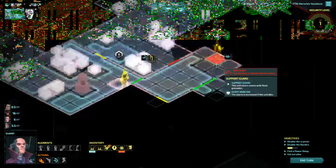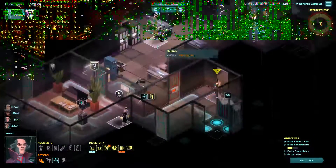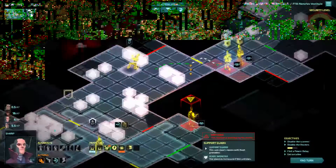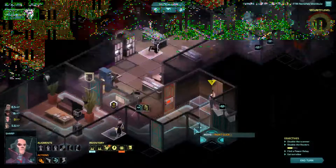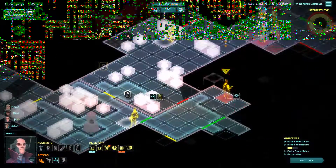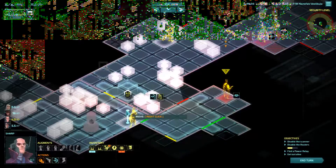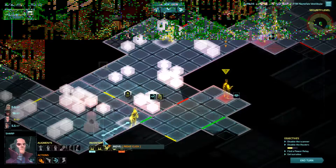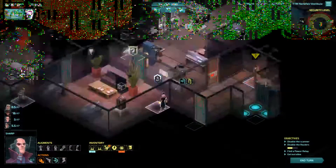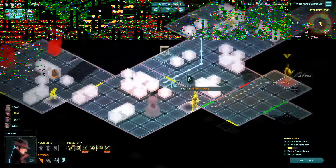We could shock trap this guy if we wanted, or ambush him — we've got a pretty solid weapon. Instead of having to dodge him, that would simplify things. How far is he going to get? Five and a half. He gets to here — he's not going to see anything interesting. We can just completely ignore him. Let's confirm that. Yeah, this guy is irrelevant. That seems fine to me — let's just leave him. We'll put Decker here.